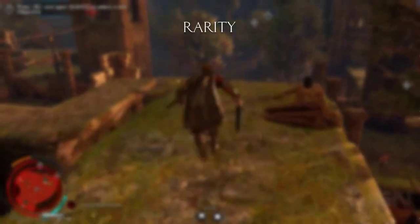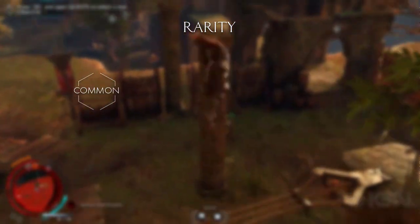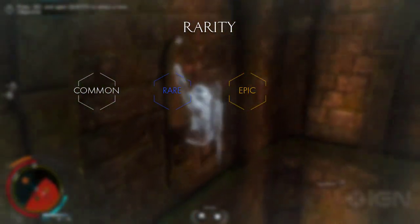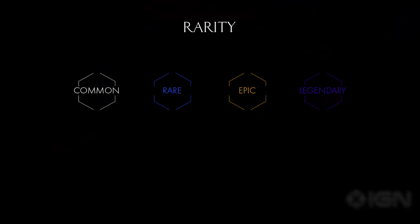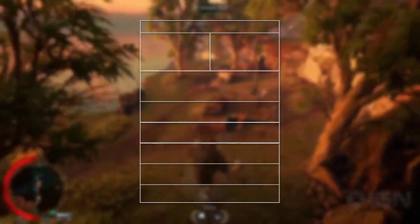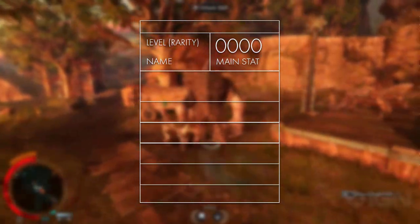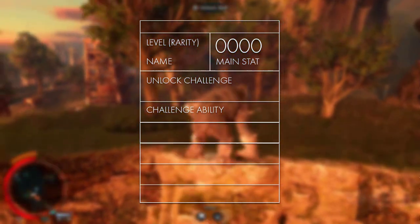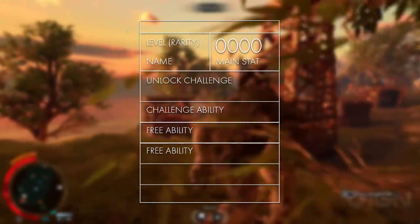The rarities of these gear and weapons range from common indicated in white, to rare indicated in blue, to epic indicated in orange, to legendary indicated in dark purple. Each of these comes with additional abilities that increase the power of your weapon and gear. Depending on the rarity of the item you have at least three slots for abilities. One is locked behind a challenge which unlocks once you complete it, and the other two are abilities which enhance the power of that particular weapon or gear piece.